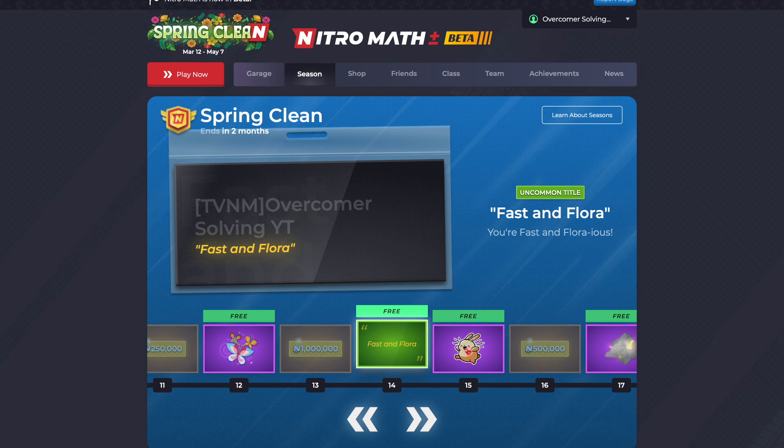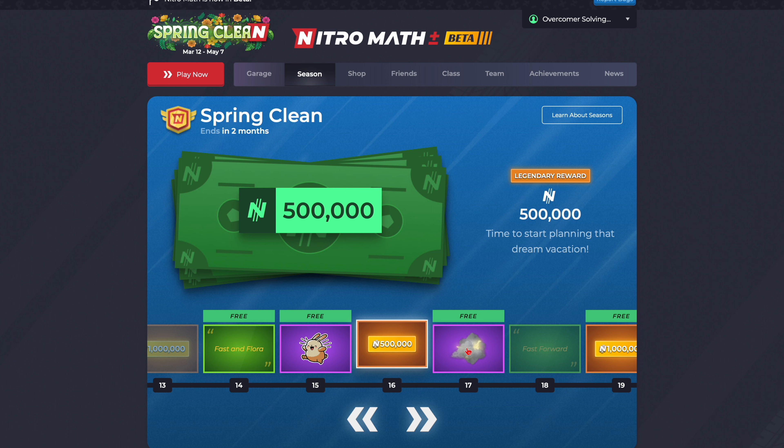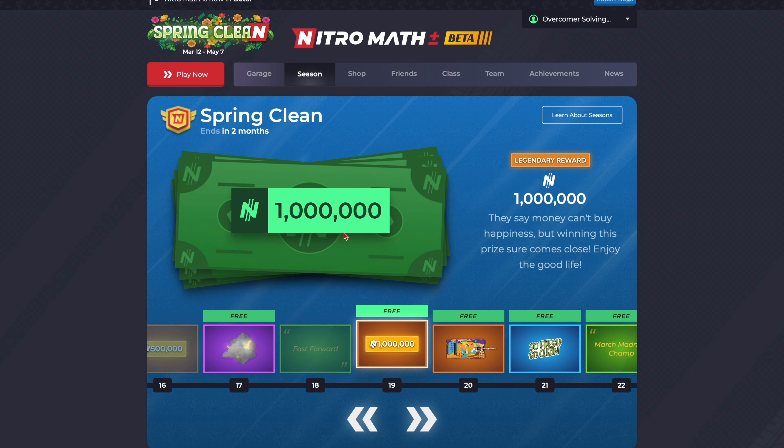Fast and Flora — 'You're fast and florious.' Very cool. Spring at you — 'Let Spring at you be your guide as you race towards the finish line.' Spring at you, like Pikachu, but Spring at you because it's spring. 500,000 — 'Time to start planning that dream vacation.' Then we have Stormy — 'Get ready to make a thunderous impression with this electrifying trail.' It's like slow-moving clouds and thunder. Pretty cool. Fast Forward — 'Spring into action with the Fast Forward title and make every race a breeze.' A million dollars — 'They say money can't buy happiness, but winning this prize sure comes close.'